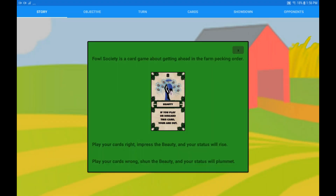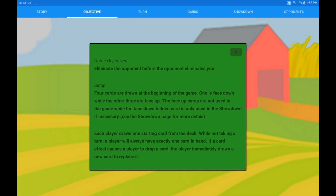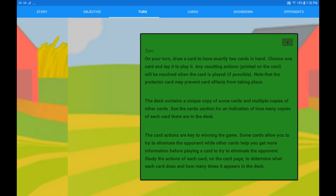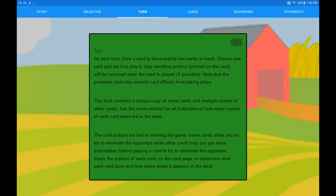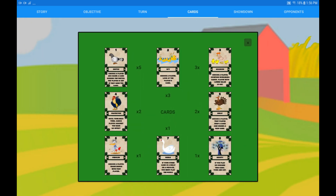Foul Society is a card game about getting ahead in the foul pecking order. Players take turns playing cards to try to eliminate opponents to claim the peacock beauty for themselves. There are eight different cards in the Foul Society deck, with some cards being represented multiple times. The instructions can be used to learn about the eight different card types and their counts in the deck.